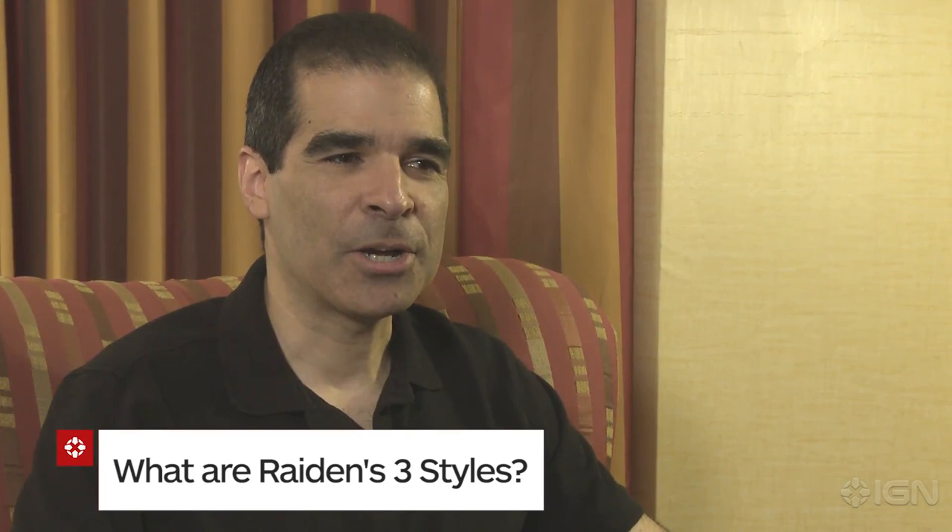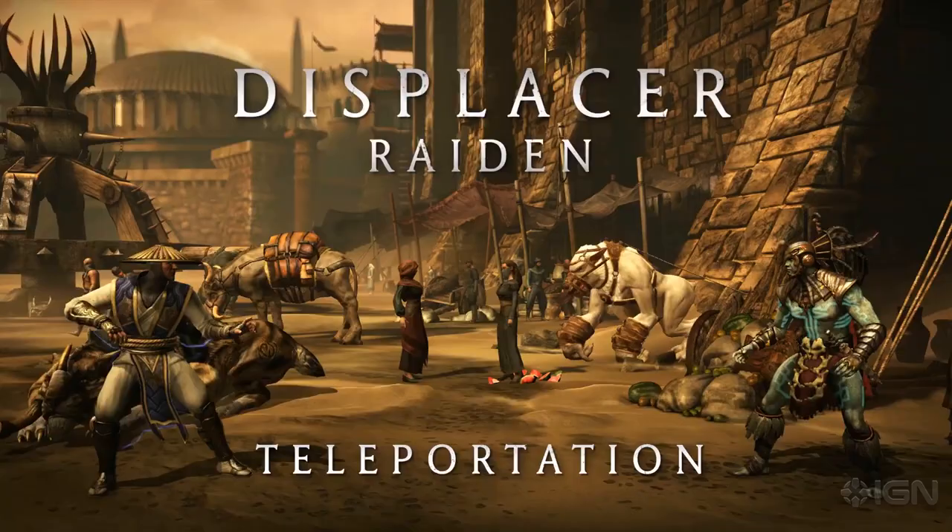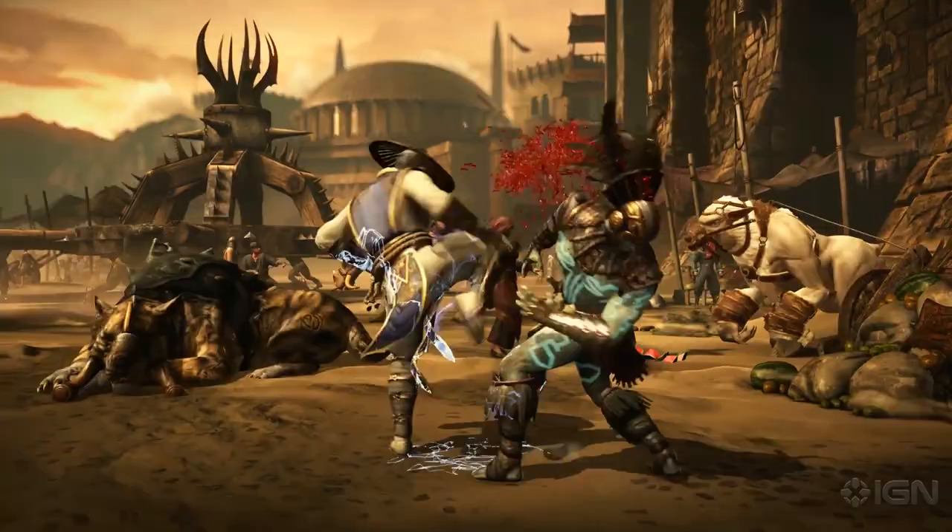We are actually naming every variation of the character. There's one called Displacer Raiden who really focuses on his teleportation, where he can do all different variations of teleport — in front of the guy, behind the guy, way behind the guy, all these different locations — and he's got different combos and whatnot that he can do.